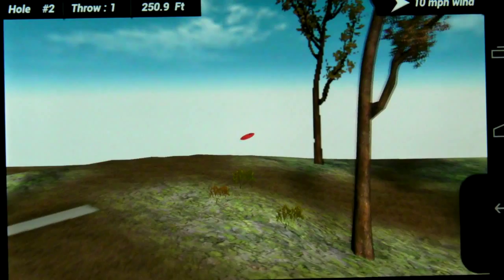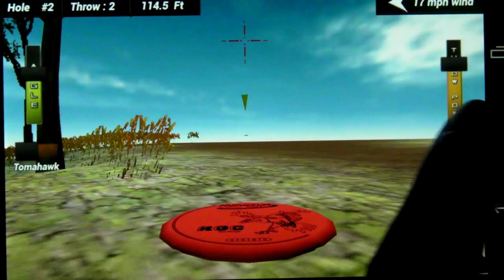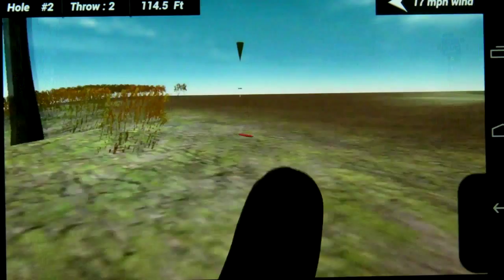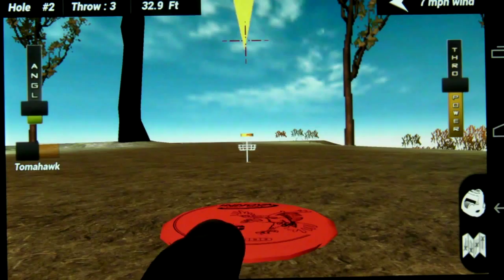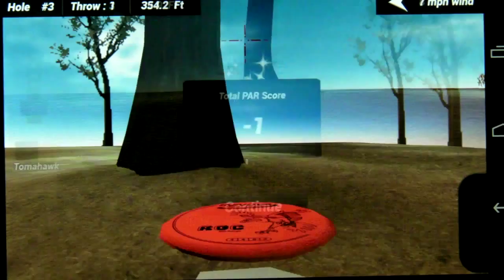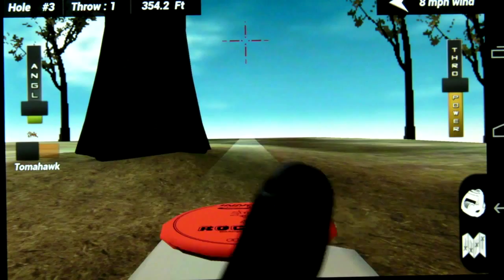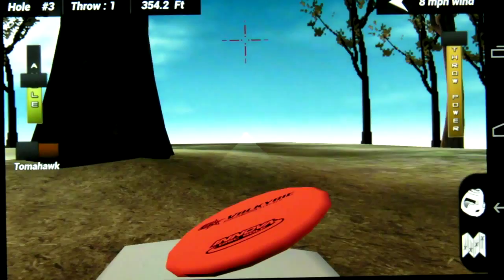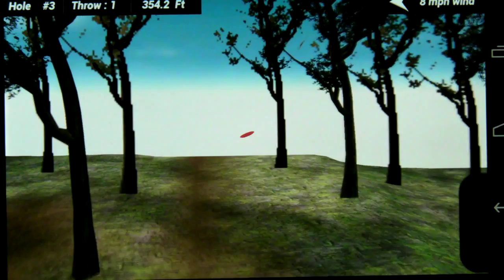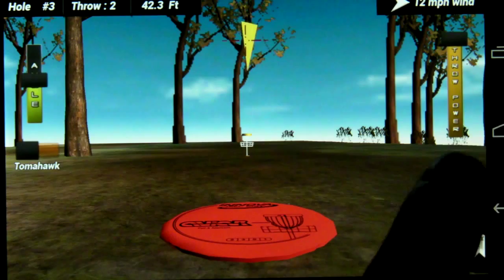I'm going to throw it back using my mid-range — trusty rock — and give that a good toss. Good thing I had that on video because I almost got that. I still got par. There's a tree in the way so I'm going to angle it over. Let's choose the Valkyrie, give it some angle and a lot of power. It's fading — nice. I should have a proper shot now, so I'm going to switch over and use my putter — good old trusty aviar. Give it a toss. Birdie — thank you very much.